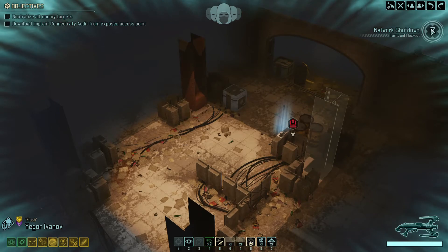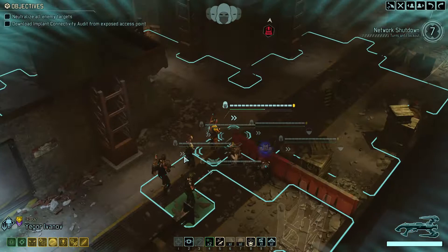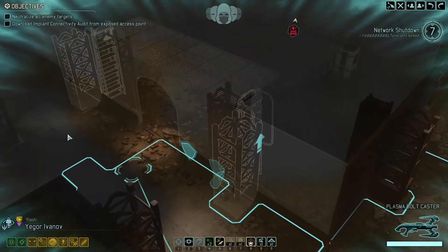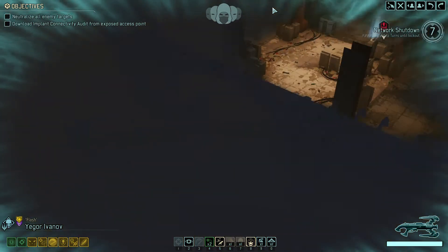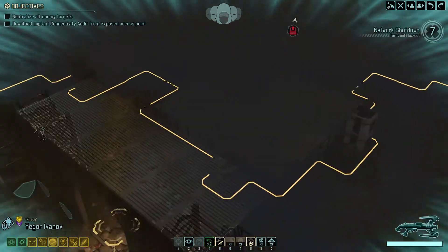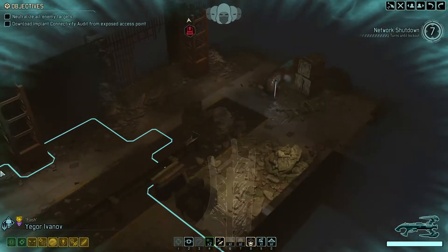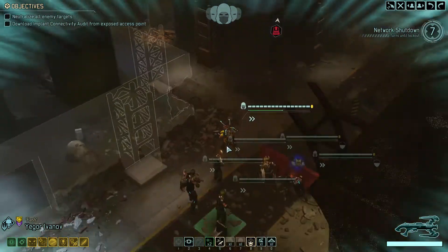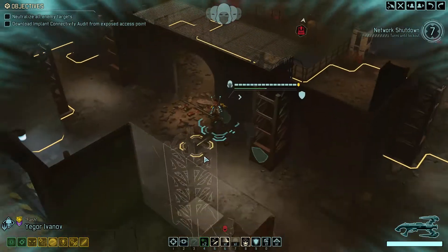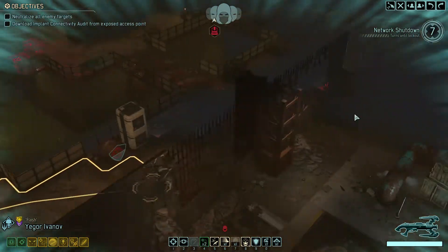We're going over here, trying to hack this in seven turns. Everyone's concealed. Let's go first with this guy. We're gonna try and move forward. I think we're going over here — let's see what's over there first. We can afford to move him a little bit because we do have some advanced teamwork here.